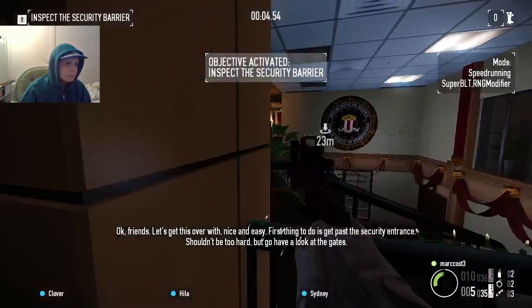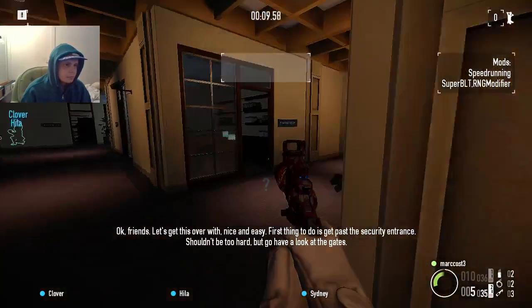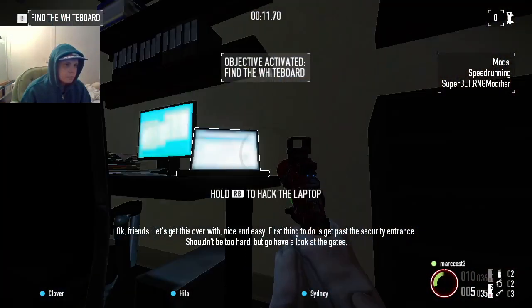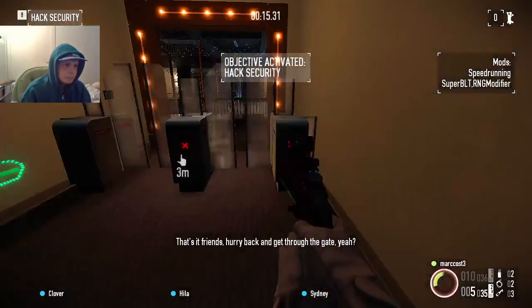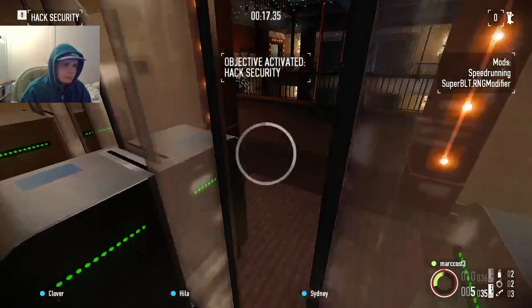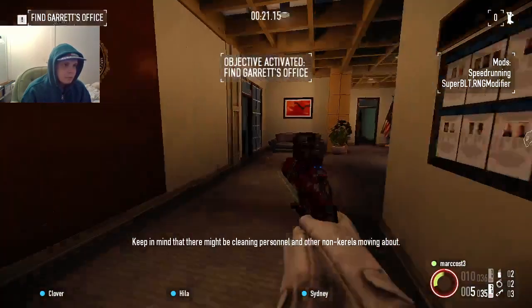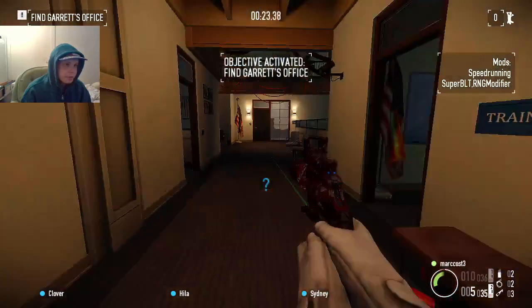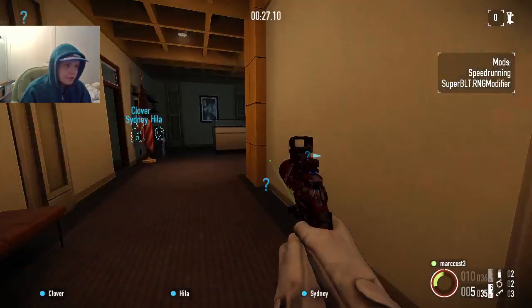Okay friends, let's get this over with — nice and easy. First thing to do is get past the security entrance, shouldn't be too hard. Go have a look at the gates. Hurry back and get through the gate. Keep in mind there might be cleaning personnel. Time to find a way in — there are guards here.